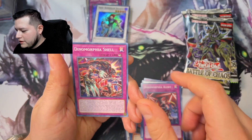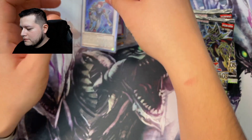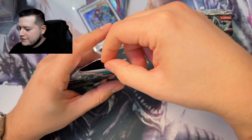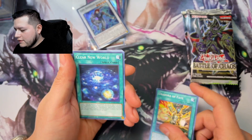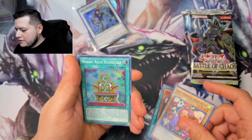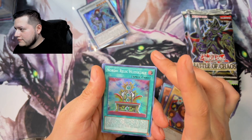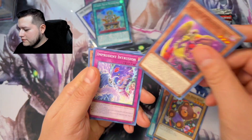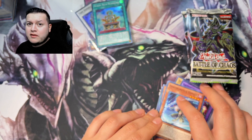Dynomorphia, Dynomorphia Show. Get that Blue Eyes — that's what we want next. Clear New World, Skilled Brown Magician, Doll Monster, a Nordic Relic, Flits Golf — hope I said that right. So far so good.